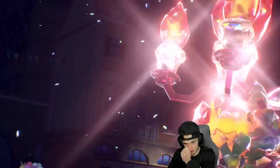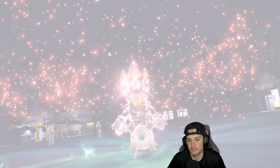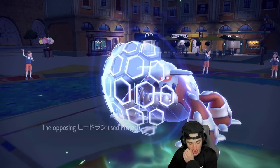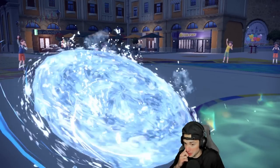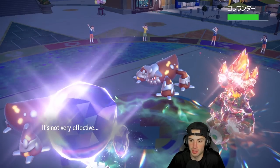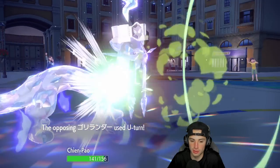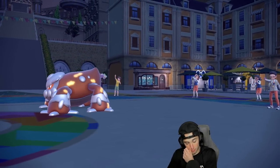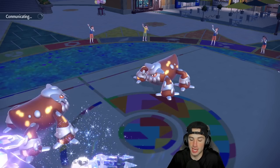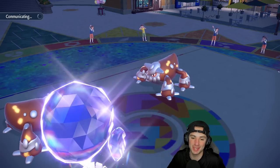The fire Tera comes out here — we do have Focus Sash. He ends up just protecting. Protect comes out, we Ice Spinner — and he might not even have Tera Blast. I do take out the grass Tera Heatran, which is big for us, and he just goes for a U-Turn which we soak. From here this is just extra content — we know we're probably losing this one. But I can't get swept. I simply cannot get swept.